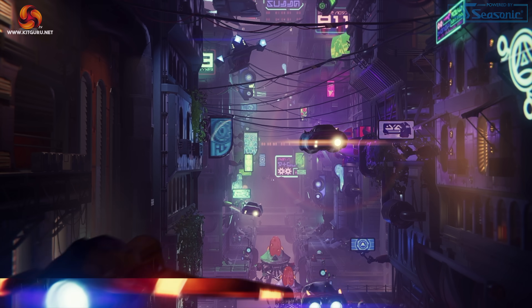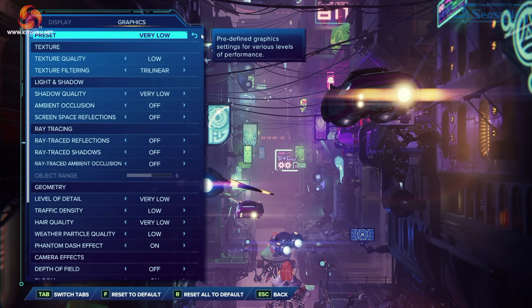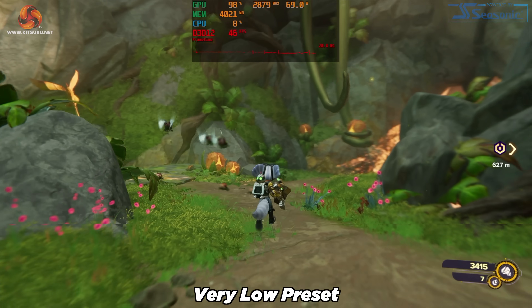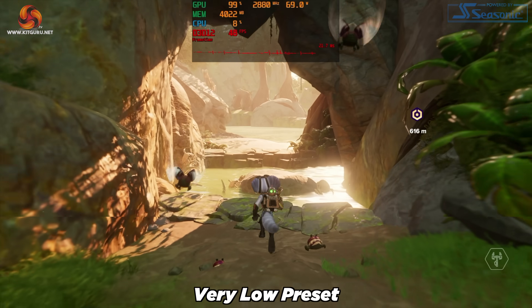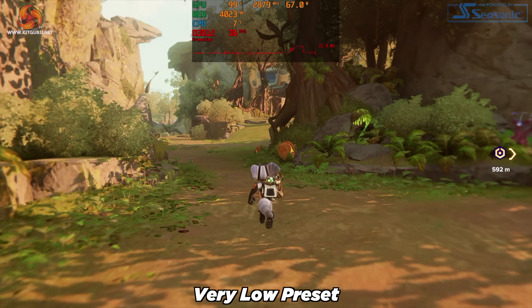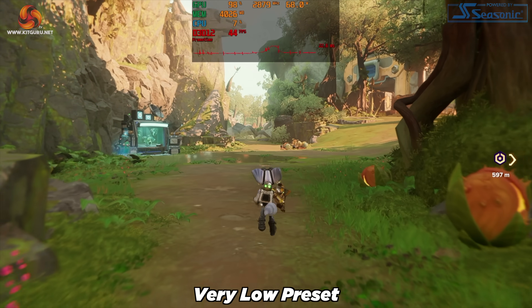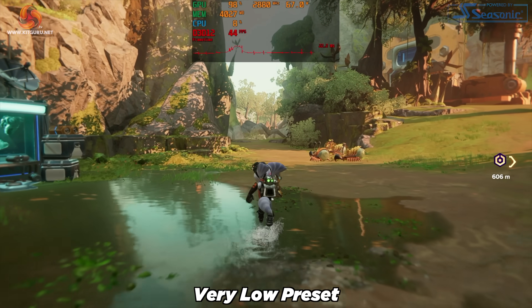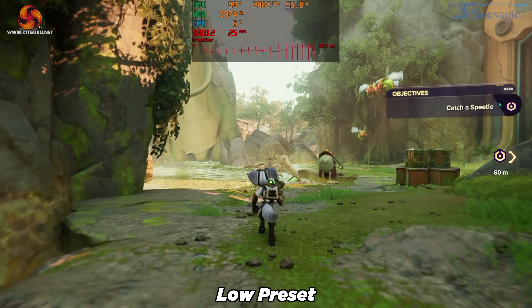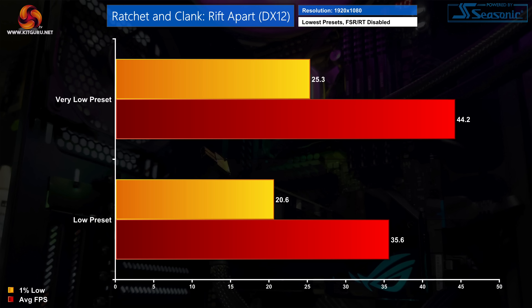Ratchet and Clank is next, tested on the very low preset. The 4GB frame buffer causes too many problems here — running around gave stutter after stutter plus one massive frame rate drop mid-sequence. I also tried the low preset and it was the same, only worse. The benchmark numbers confirm it: 1% lows are well behind the average frame rates, indicating poor frame time stability.